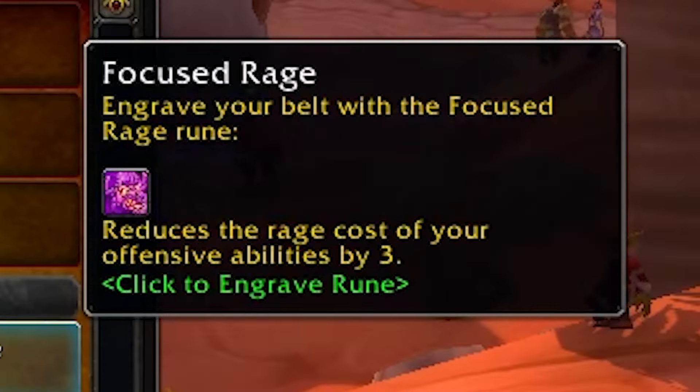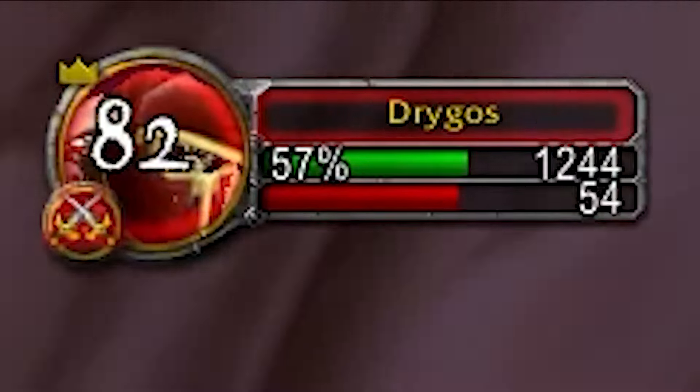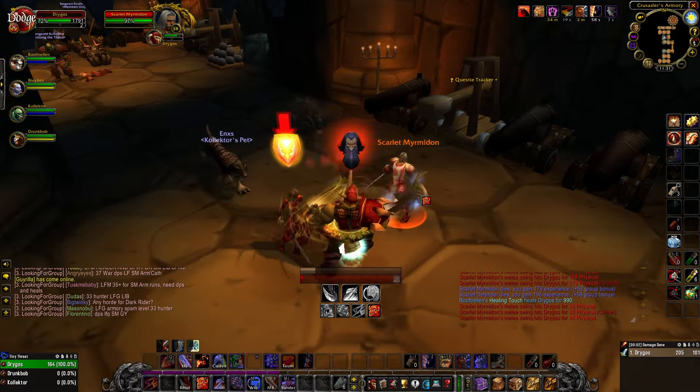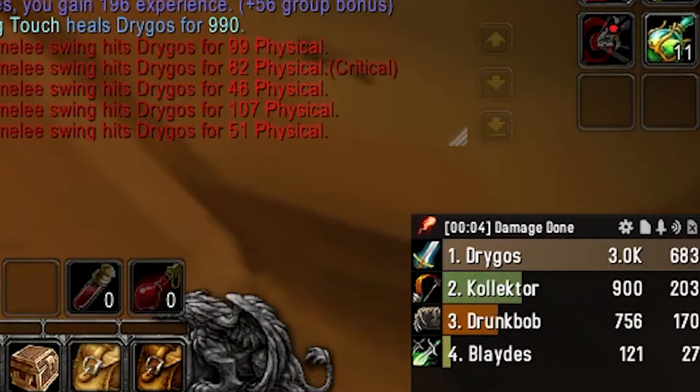The Focus Rage Rune is one of the best offensive runes for warriors in phase 2 that can be used in your belt. It reduces the rage cost of all your offensive abilities by 3. This is a great rune for DPS, but it's going to be insanely powerful for tanking.